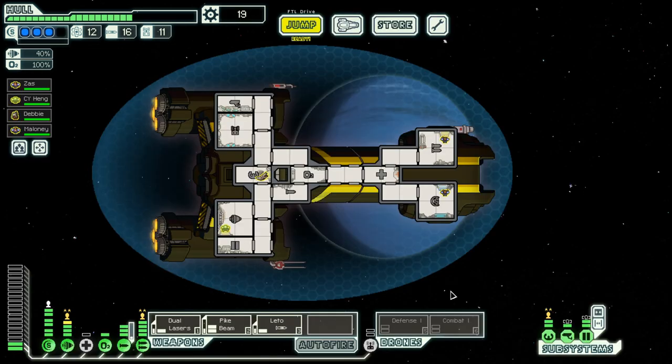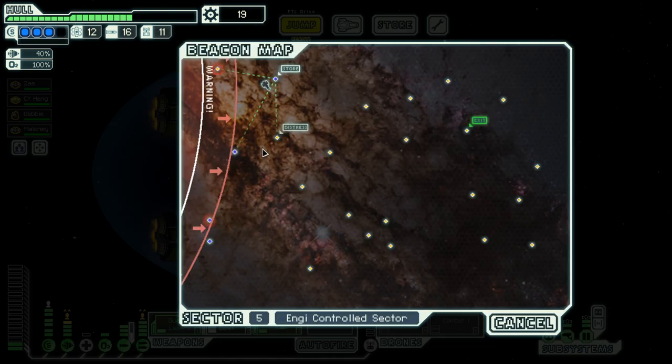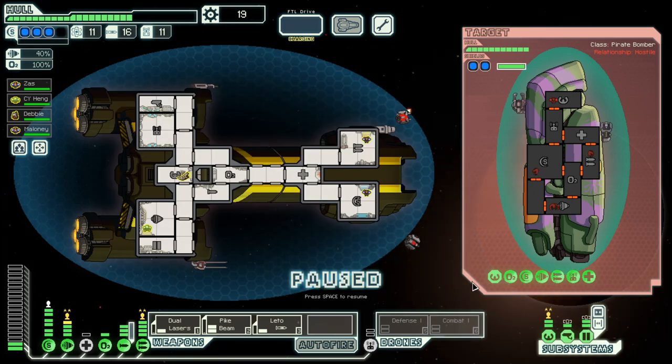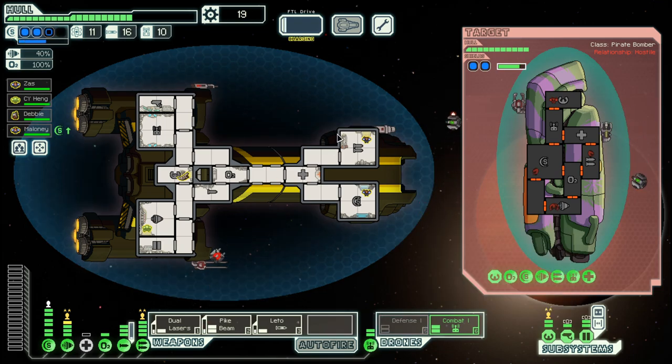We probably should buy a bit more power, because so far we struggled with powering our drones, as we had to reduce power somewhere else. What do we have here? A combat drone. Let's also have our combat drone here. That should help us.